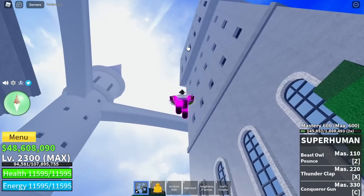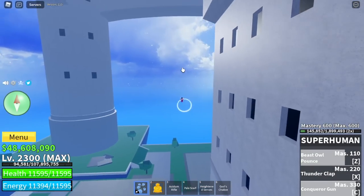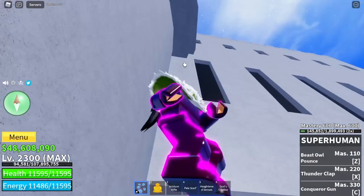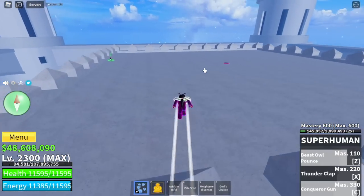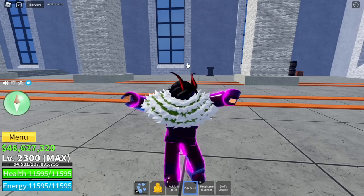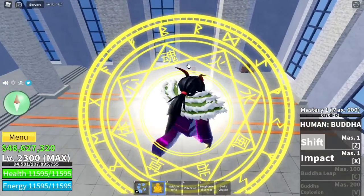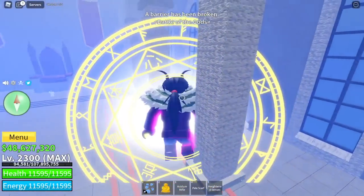Did you know that you can use this fight style to travel faster? Just by using your Z and C skill, you can travel faster and even use its skills to chase enemies or go to higher places. We are going to summon Indra since we have the God's Chalice, and we're going to defeat him solo using the Buddha Fruit and the SuperHuman.